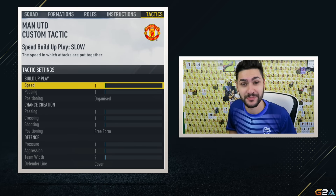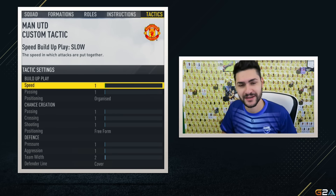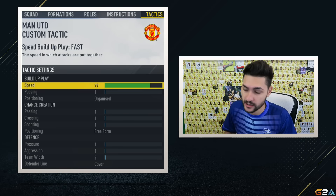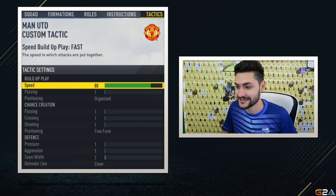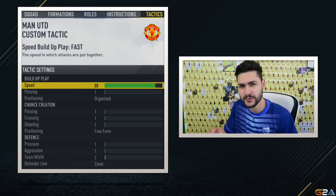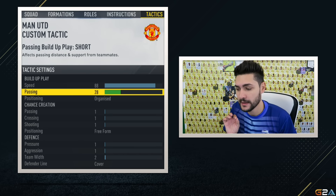We're going to start with speed in build-up play. If you're asking what each tactic exactly does, I've already made a video about it — link is in the description below. We're going to have speed at around 80 to 85. Even though FIFA 17 is a game where possession is good and a nice style to score goals, you still need counter-attacks, so we'll have speed around 87 to 88 — between 80 and 95 is all good.